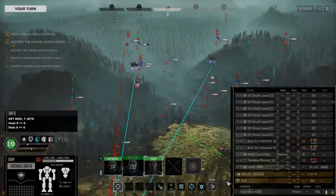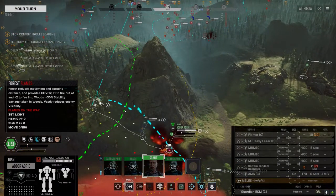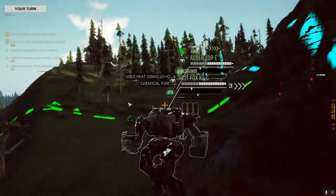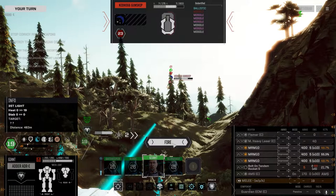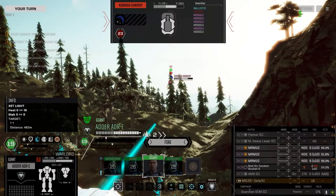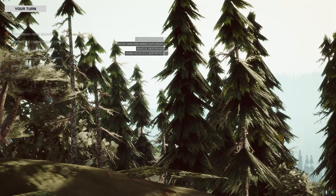We might be able to pull it down this turn. Those Narks are for important things. Let's get on the Nidhogg again, get our stability back too. Let's go with the Warlord. We draw first blood!